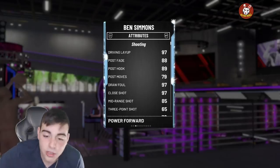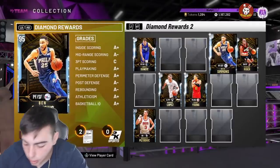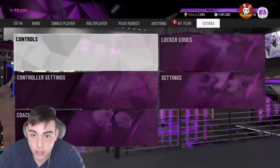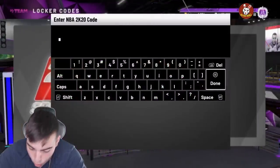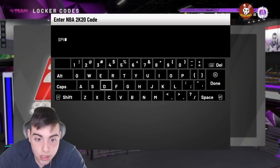Hope you guys did enjoy the video. Hope you guys do get him. Have a good one. Peace! Oh my god, guys — so we have another locker code. It's not only the Ben Simmons, there's a new one and it's called SPIDA, and it is releasing the Donovan Mitchell. If you guys don't know, the Donovan Mitchell is super expensive. This code is SPIDA.